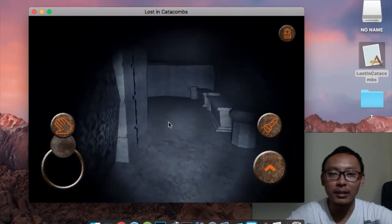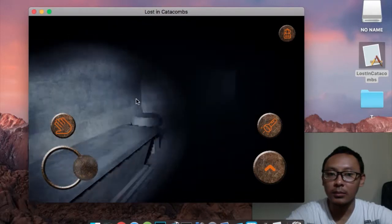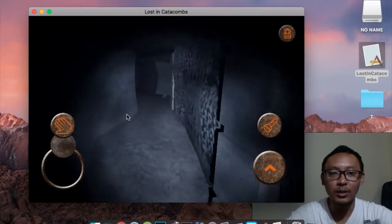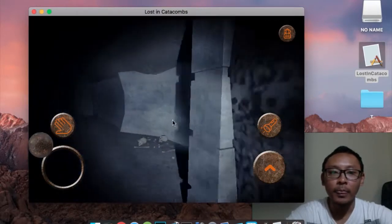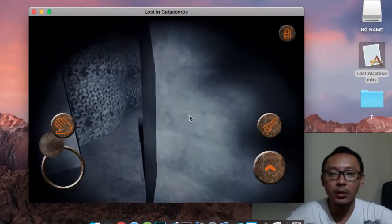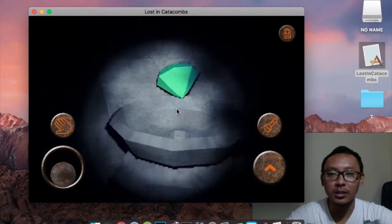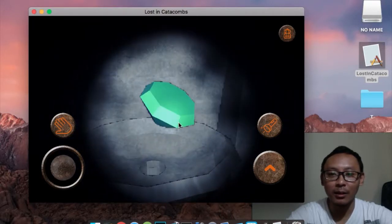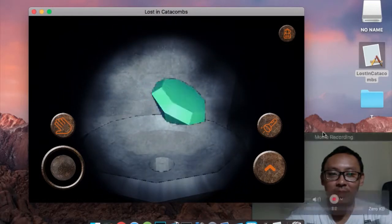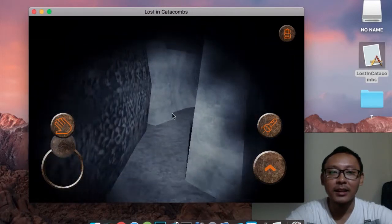We need to find objects. The most important object is the treasure — let's try to find it. There are so many ways you can go and you can almost get lost, but this is a simple game. Here is a green gem — let's take it. Okay, we have the green gem now.